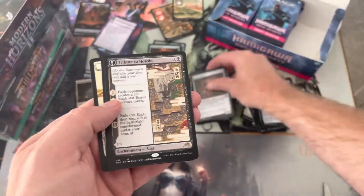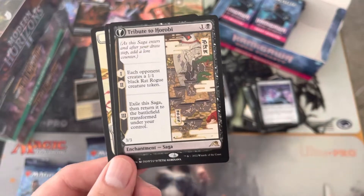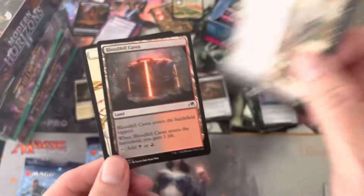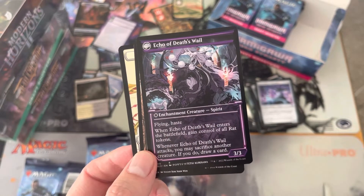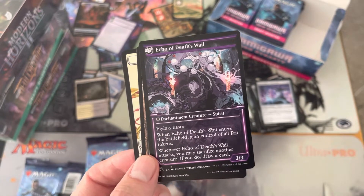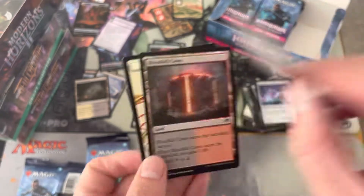Tribute to Horobi — what is this one? Makes a rat, exile of the saga, and it transforms. Echo of Death's Howl — flying haste. When it enters the battlefield, gain control of all rat tokens. Okay, not bad.